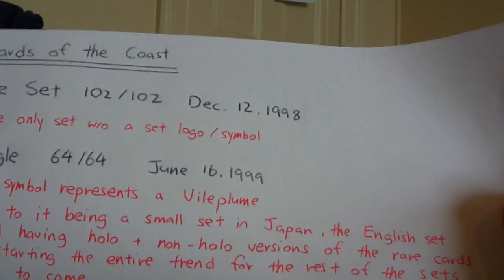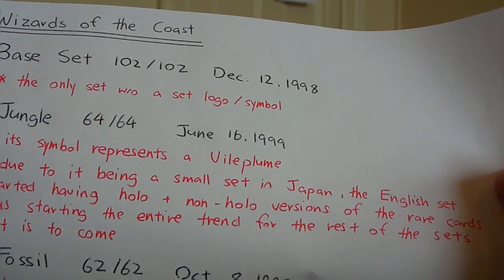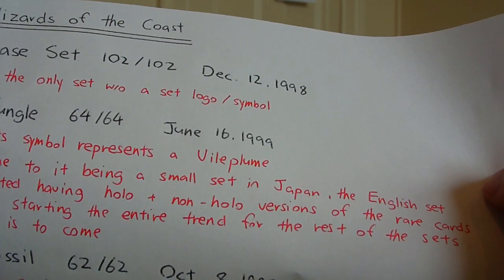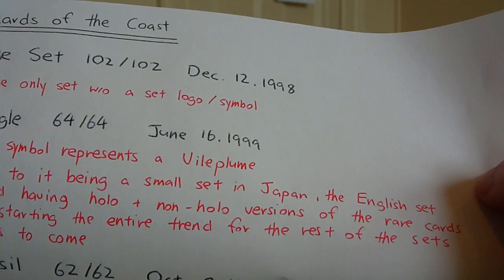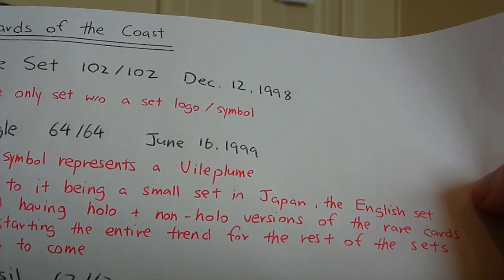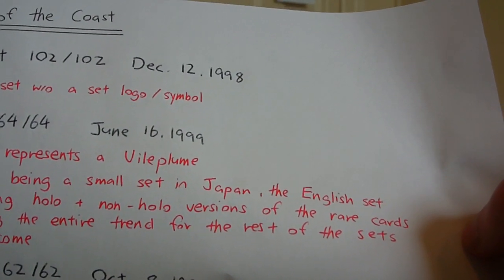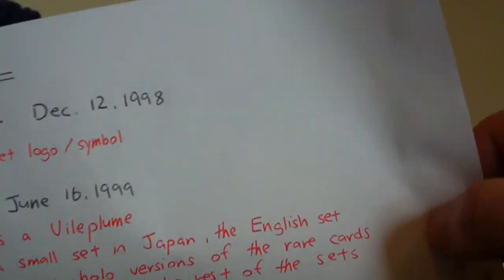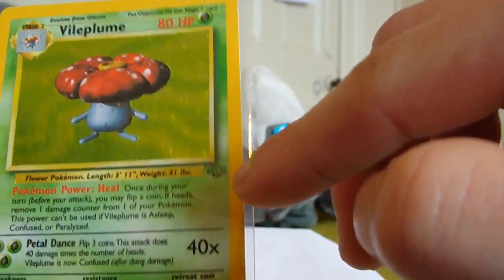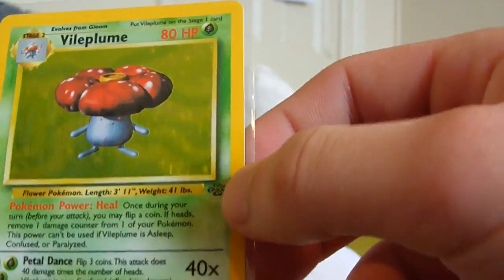The next set released was Jungle, on June 16th, 1999 — which some of my fans might know is my birthday. The symbol of Jungle represents a Vileplume. Due to it being a small set in Japan, the English set started having holo and non-holo versions of the rares so that the set would be big enough to be a core set for collecting purposes. This set started the trend of a rare card and the same rare card in a holo version. Here we have a Vileplume and you can see the symbol down there.